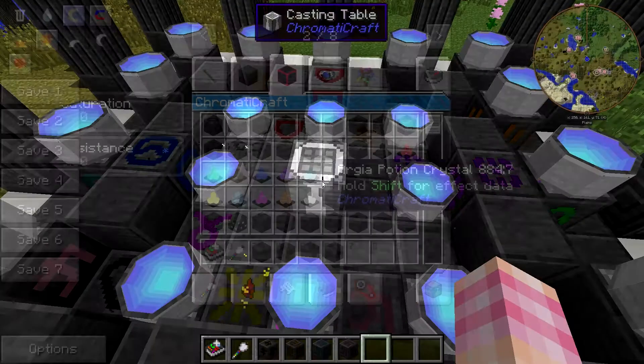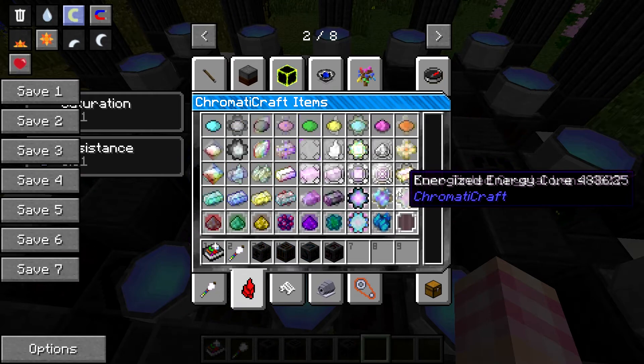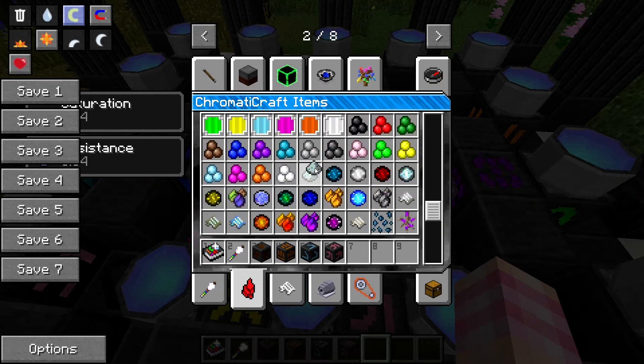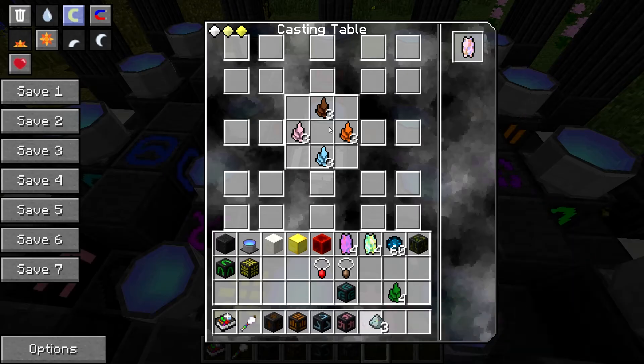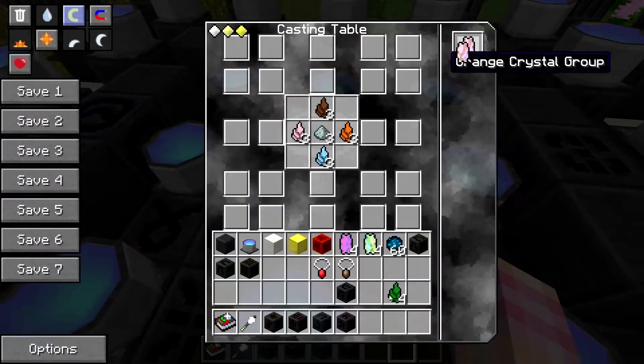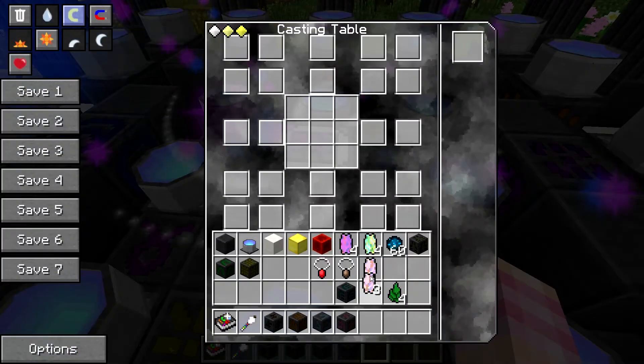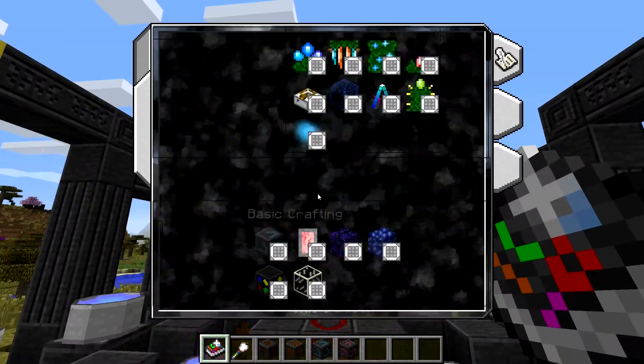I need more Chromic Dust to craft all four that I wanted to craft — there was already something in there. Now we have that orange crystal group.